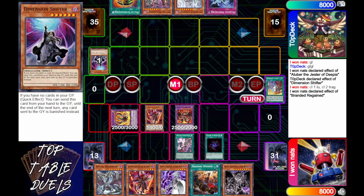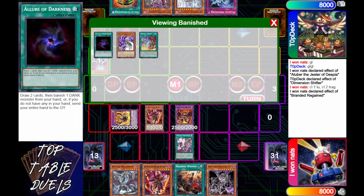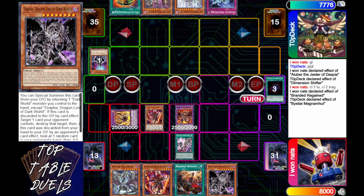Let's get rid of Dimension Shifter — that card should never have been printed. He's going to light off his Allure of Darkness and banish out his Snow Unlight of the Dark World. He's not playing a significant Dark World package; it looks like he's probably just trying to get into the fusion and get those free pops.